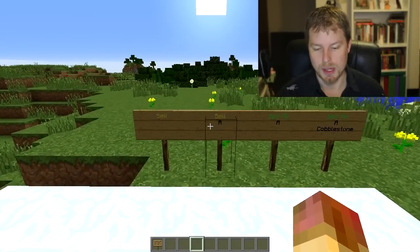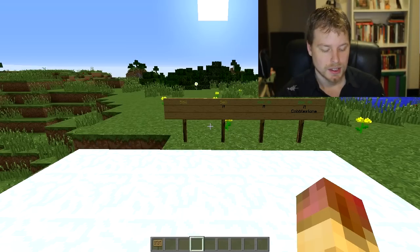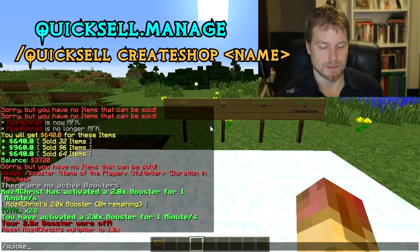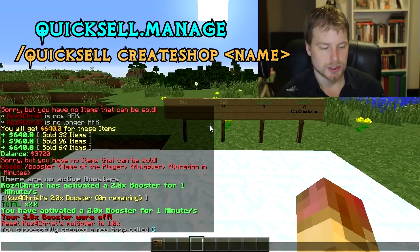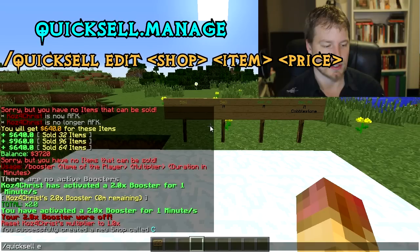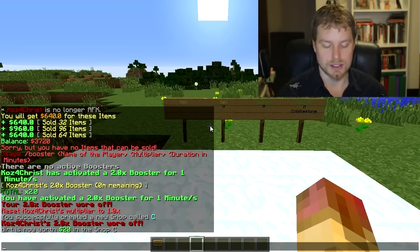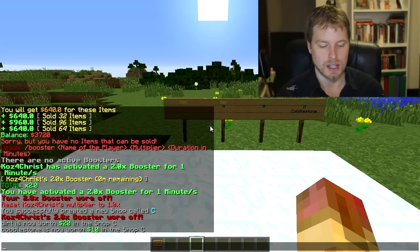You can do /quicksell stopboosters to stop the booster. Now, creating a shop is what it's all about. You create different shops which will have different items — most likely one shop per mine. You do /quicksell create and then the shop name to create it. Then /quicksell edit and the shop name to edit it. By default it fills in cobblestone; you can add items like dirt and set prices, for example, selling dirt for 20 and cobblestone for 10.